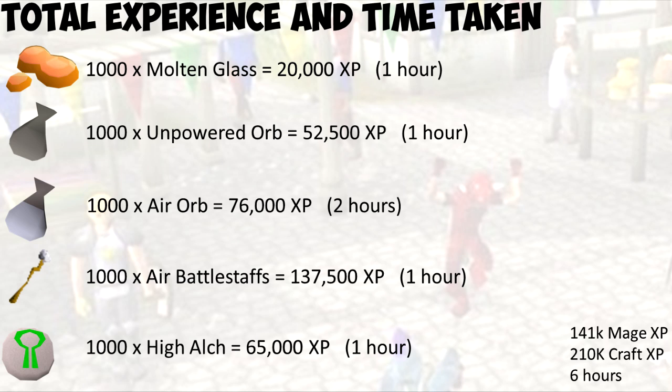To alch them all for profit — the total time will take roughly 6 hours. In those 6 hours, starting with 1,000 buckets of sand and 1,000 soda ash, you should end up with 1,000 battle staffs. From that 6 hours, you got yourself 141,000 magic experience and 210k crafting experience. All together, that's 350k experience in 6 hours, which is pretty good.